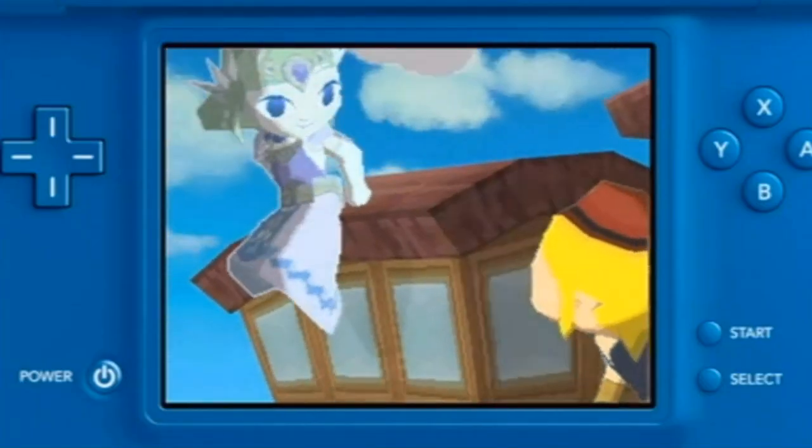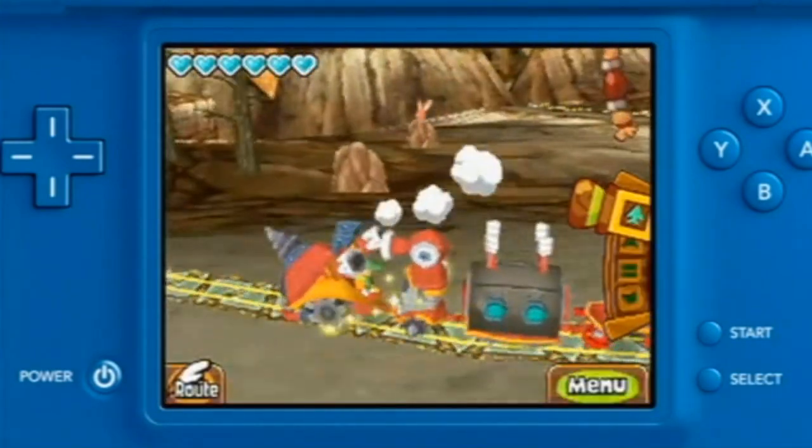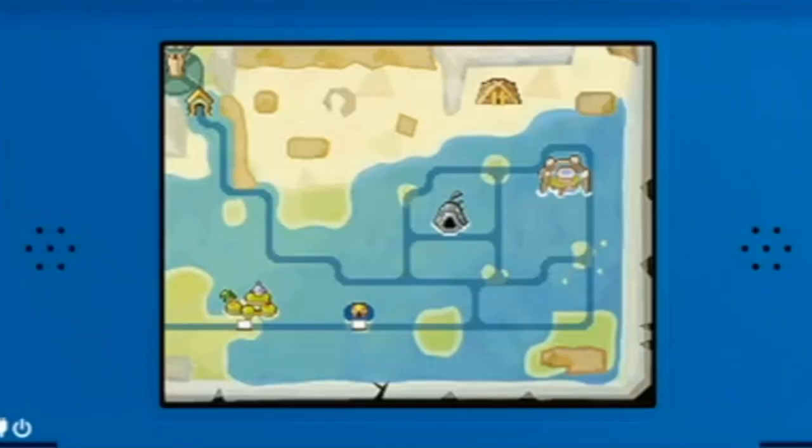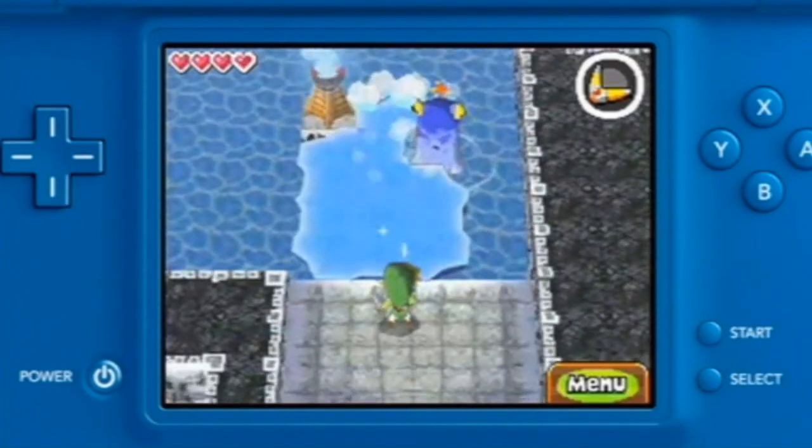Together with Zelda, you'll ride the rails to temples on mountains and under the ocean, restoring more and more tracks as you go. New Hyrule is huge, and new sections of track are constantly appearing with fresh minigames, puzzles, and even some old familiar faces. The Legend of Zelda Spirit Tracks is in stores now.